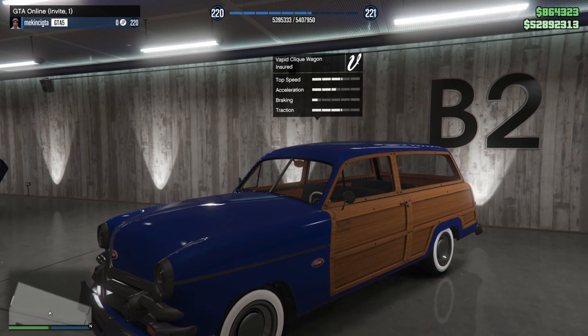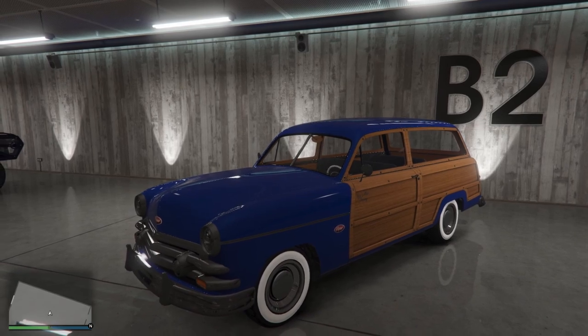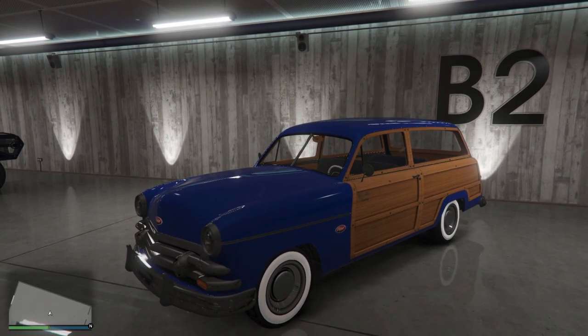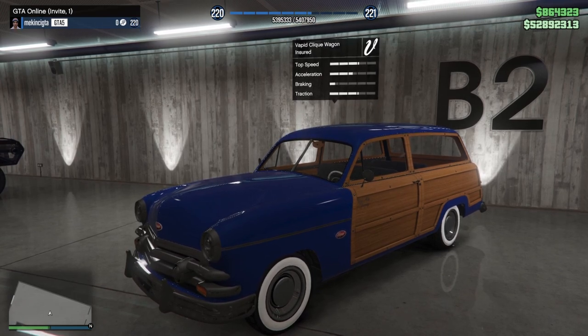What's up guys, Destiny SMR here, and welcome back to another GTA 5 online customization video. For today's video, we are going to be customizing the Vapid Clink Wagon, which came out in the recent Personalities DLC update.